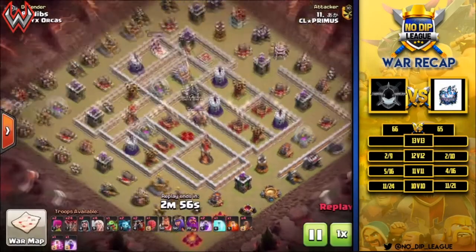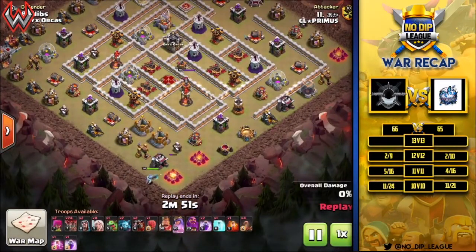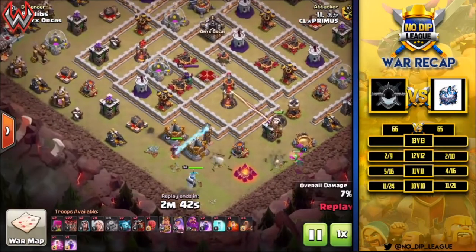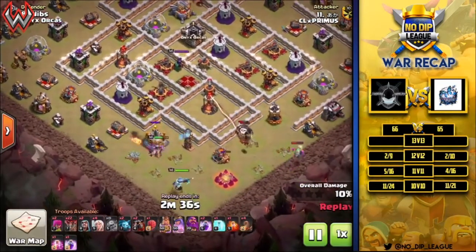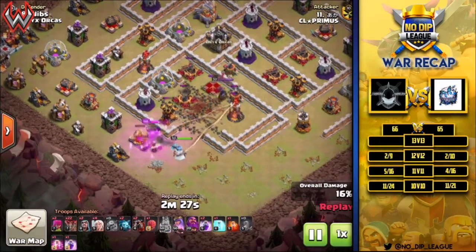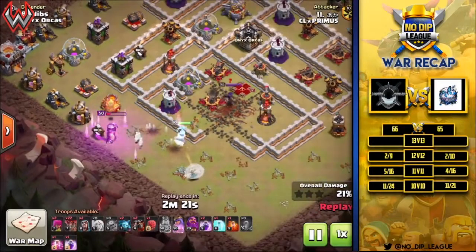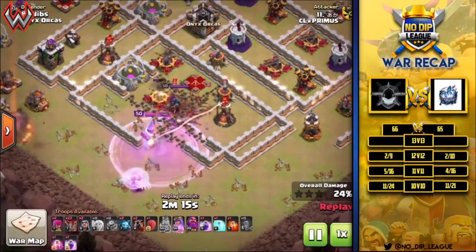Next up we have a queen charge LaLo coming in. It starts off looking a bit like a suicide hero entry, but the healers are there. He sends in the baby dragon and some balloons to push the heroes up, then the king clears everything out so the queen can head into the base. He has earthquake spells, so this will be a quad quake queen charge as the base gets opened up. The king hits his ability and the healers come in right to the queen, and then she turns back and heads into the base.